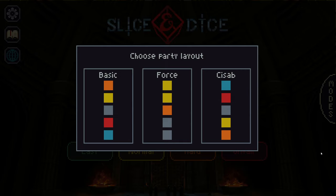We get to choose our party layout as well, which will add a lot more diversity. We have Basic — a spread of all different characters — C-Sub, which is that spread backwards, and then Force. Let's take Force because it seems unique. We actually had this in the tutorial as well, but I'll happily take it again.